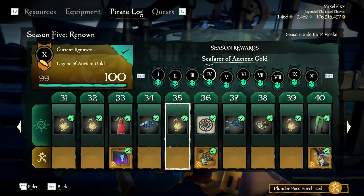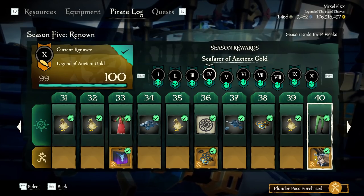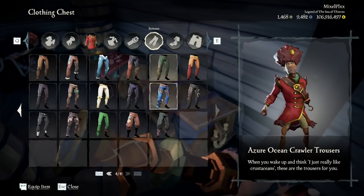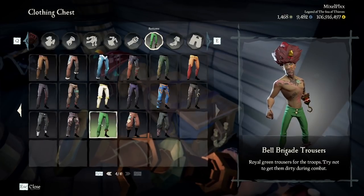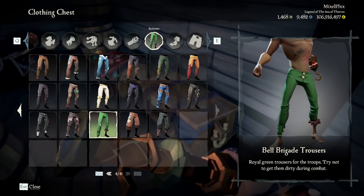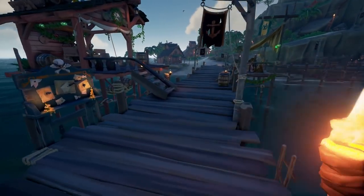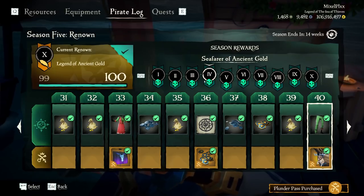For 31 through 40, we have the Aurora Sails and the Aurora Figurehead — these are the non-collector versions. Let's showcase the Bell Brigade pants. I actually haven't checked these out — oh my god, these are amazing! Let's take our jacket off and really see these for what they are. Those are kind of cool, they're unique, actually really cool. We could think of an outfit with those for sure. Let's go ahead and throw everything on at once — not bad, actually. Very unique color and definitely very bright.